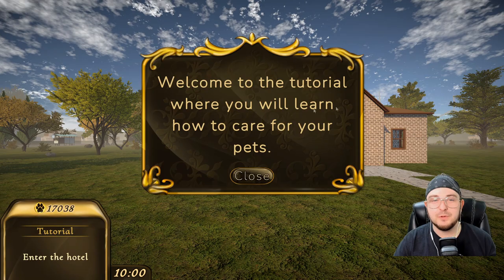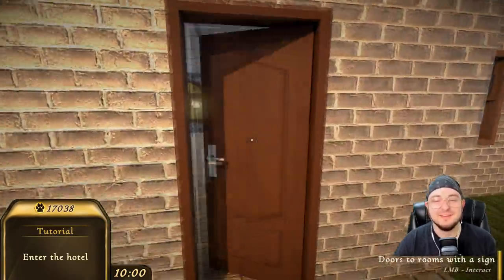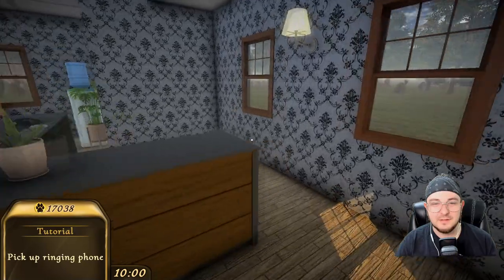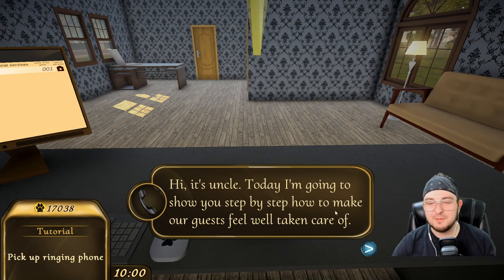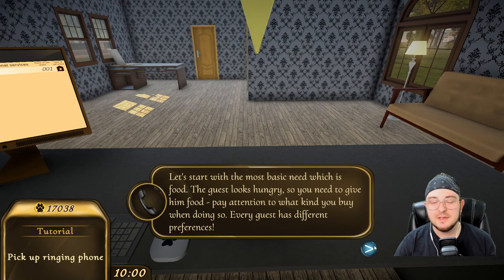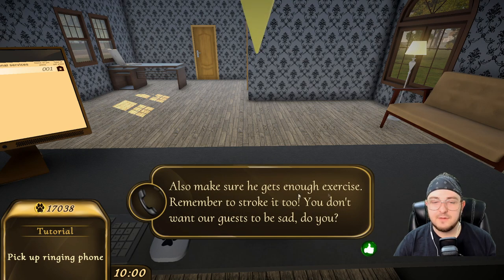Welcome to the tutorial where you will learn how to care for your pets. Enter the hotel — this place got bigger all of a sudden. Yeah, this place got way bigger. Hi, it's uncle. Today I'm going to show you step-by-step how to make our guests feel well taken care of. Let's start with the most basic need, which is food. The guest looks hungry, so you need to give him food. Pay attention to what kind you buy when doing so — every guest has different preferences. Our four-legged guests got a little dirty. Lead him to the bathroom and prepare a bath for him. After the bath, trim his claws. Also make sure he gets enough exercise.